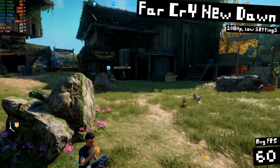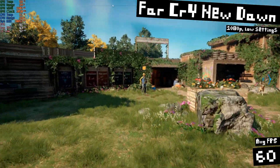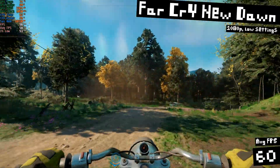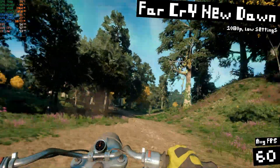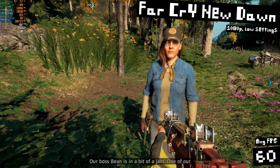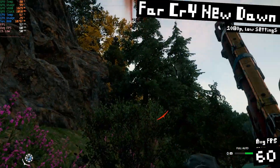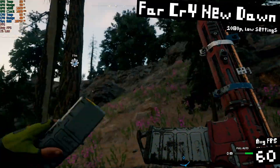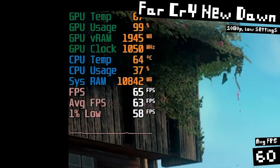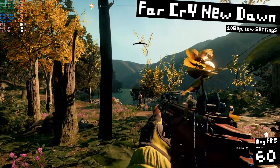Mixing things up, here's some Far Cry New Dawn. This game is on my to-play list so I installed it, but I haven't gotten to it yet. Running at 1080p with low settings, I got an average of exactly 60 FPS — and look how stable that frame time graph is. This is really solid performance considering how old this GPU is and how good the game looks.